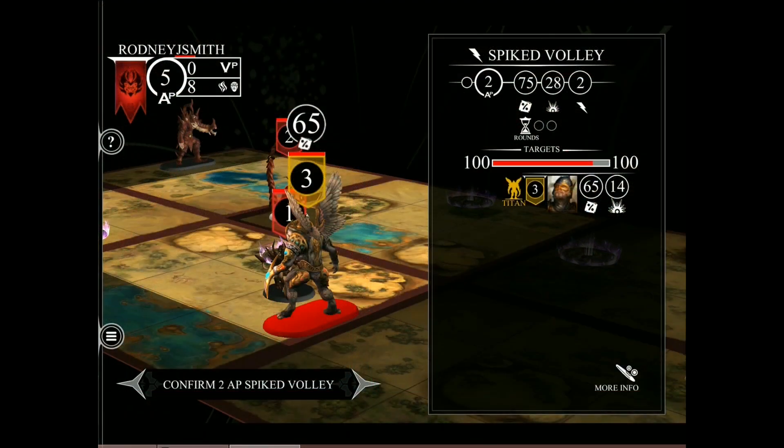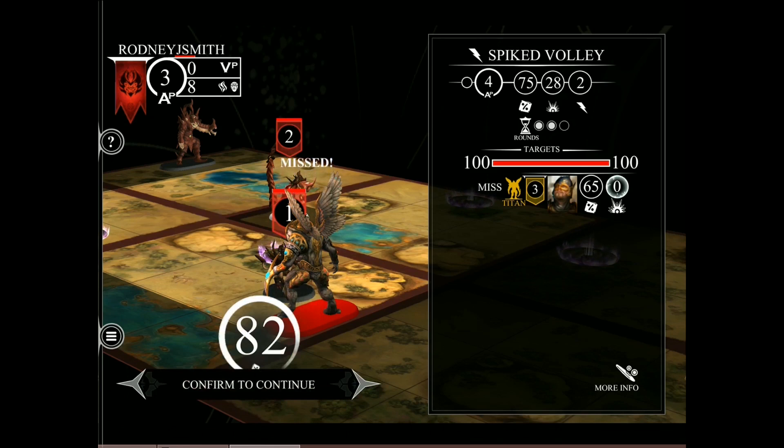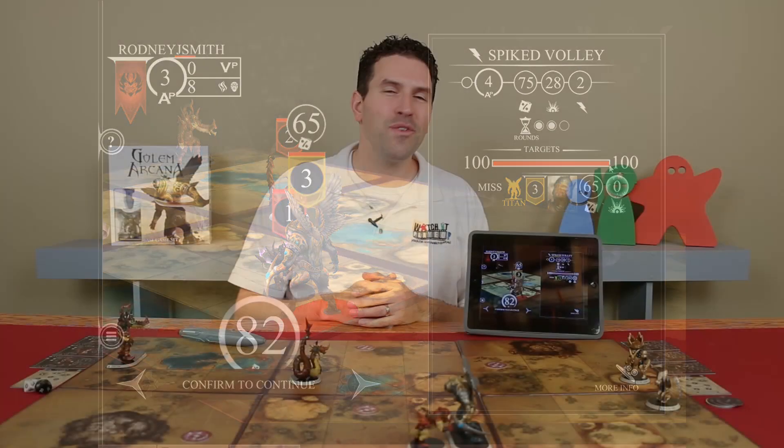All that's left now is to confirm the attack and roll our results. We'll do this by pressing the confirm button. On screen, you see the value we rolled was 82. In order to succeed in hitting my target, I needed 65 or less. And you can see on screen, our target is still at a full 100 hit points. So if you roll equal to or less than the modified accuracy value, it's a hit. And if you roll higher, it's a miss — unless you rolled doubles, because doubles always hit. So if instead of rolling 82 I had rolled 88, which is a double, I would have hit and done 14 points of damage to the winged preserver, even though I rolled higher than my accuracy value.